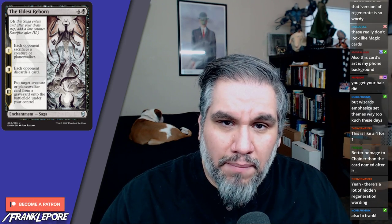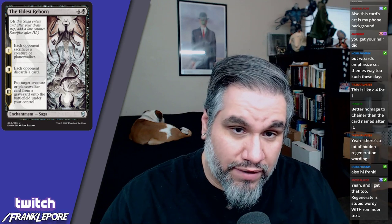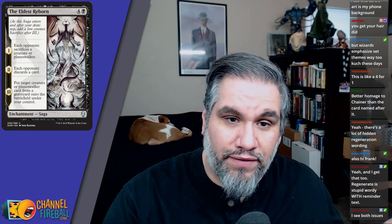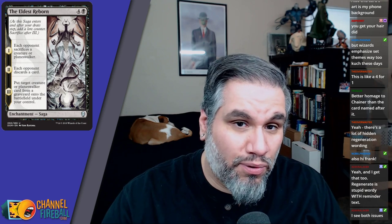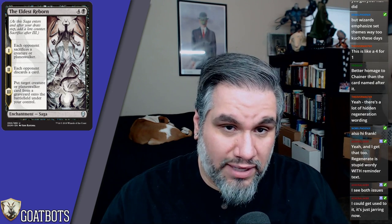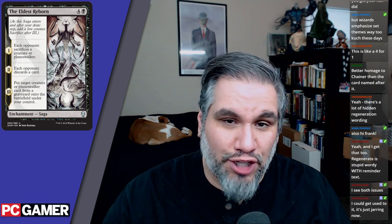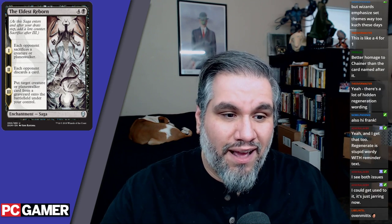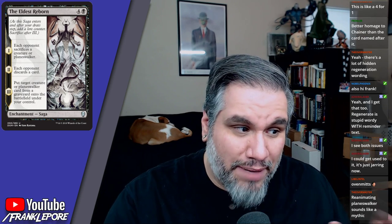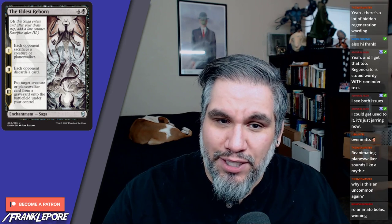I'm a big fan of reanimation spells, and The Eldest Reborn can pull creatures from your graveyard or their graveyard. If they sacrifice a one-one, discard a two-two, and you don't want anything of theirs, you can pull from your own graveyard. This also reanimates planeswalkers, which is pretty insane — reanimation spells haven't typically done that before. You do have to wait until the third counter, but reanimating a planeswalker — like their Chandra or their Karn — seems amazing.